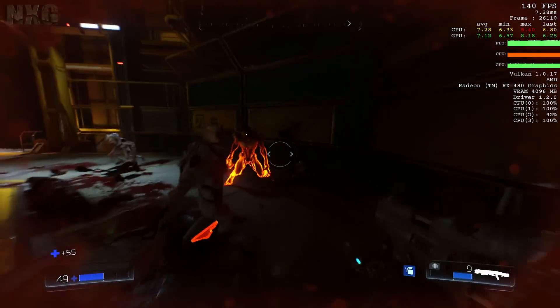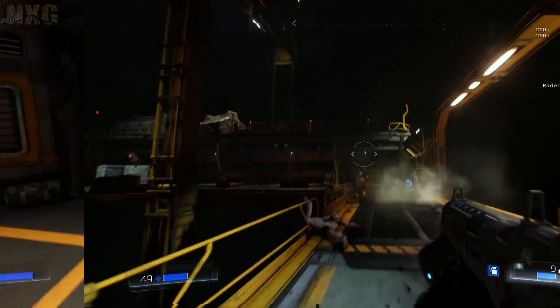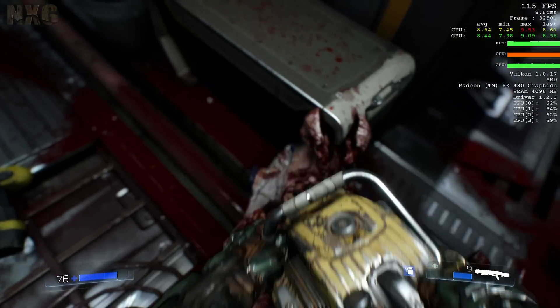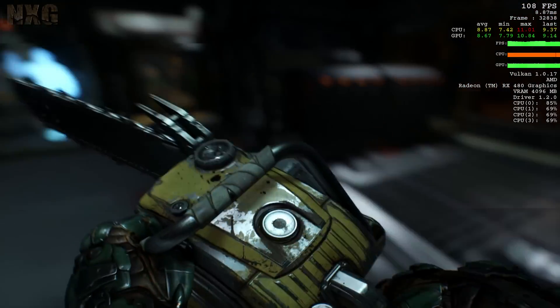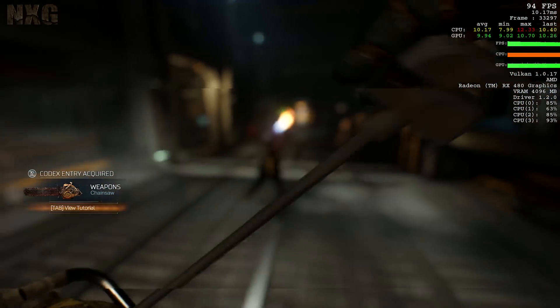I just wanted to make sure that everyone is aware the RX 480 is a beast of a card with a beast of a game here in Doom. That impressed me greatly from its console and PC release using OpenGL, and yet again here the Vulkan API has pushed that on yet further. It's a massive improvement, but I'll cover that in more detail.